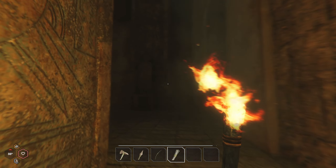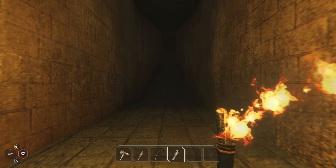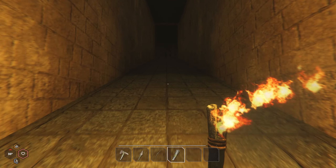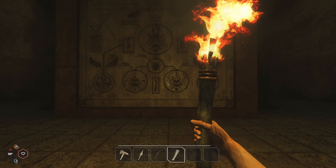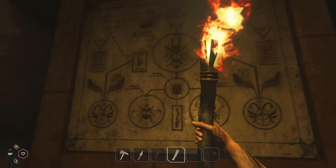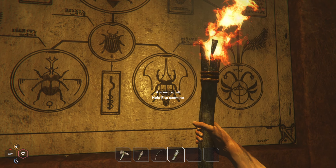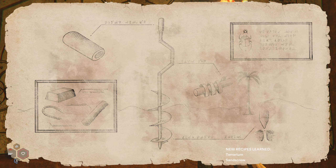Let's head into the actual building here. Oh damn. One thing that I'm not very comfortable with is that I can't carry a torch and have a weapon out at the same time. Have you guys seen The Mummy movies? Oh damn — Ancient Scroll. Hold R to examine. New recipe learned: Terrarium and Sandscrew.